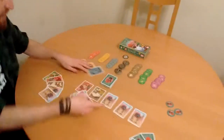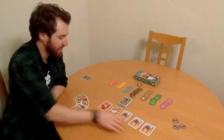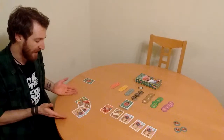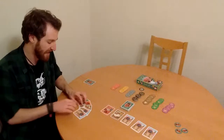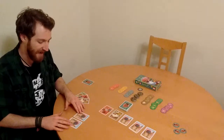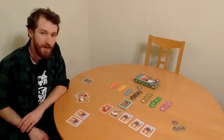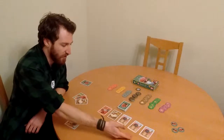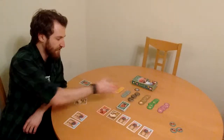The game starts with five face-up cards, three of which have to be camels and two are randomly selected goods. You also have a hand of five cards. If your starting hand contains any camels, they immediately get added to your herd — same for your opponent. On your turn, you can do one of two things: you can take goods from the face-up cards, or you can sell goods in your hand to the market.